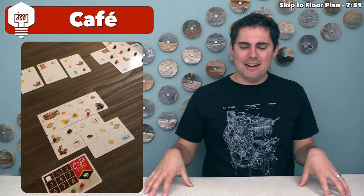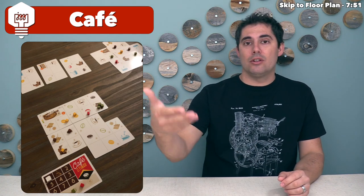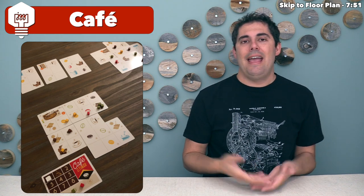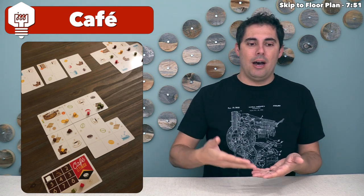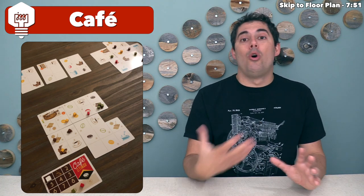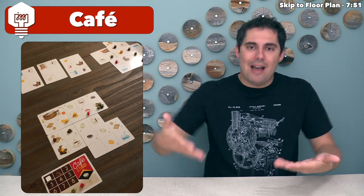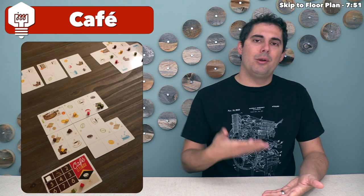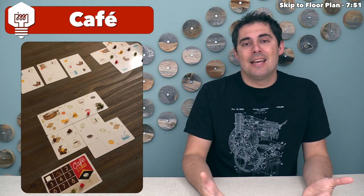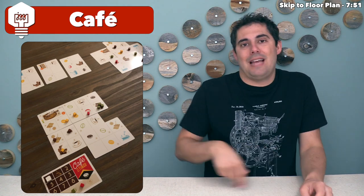Mechanically, you go through a series of rounds. In each round you take a single card from the center of the table and add it into your tableau of cards. When you place it down, you have to cover up certain segments of the other cards you have placed. You have to cover up at least something, and you are not allowed to tuck a new card underneath — you have to put it on top.